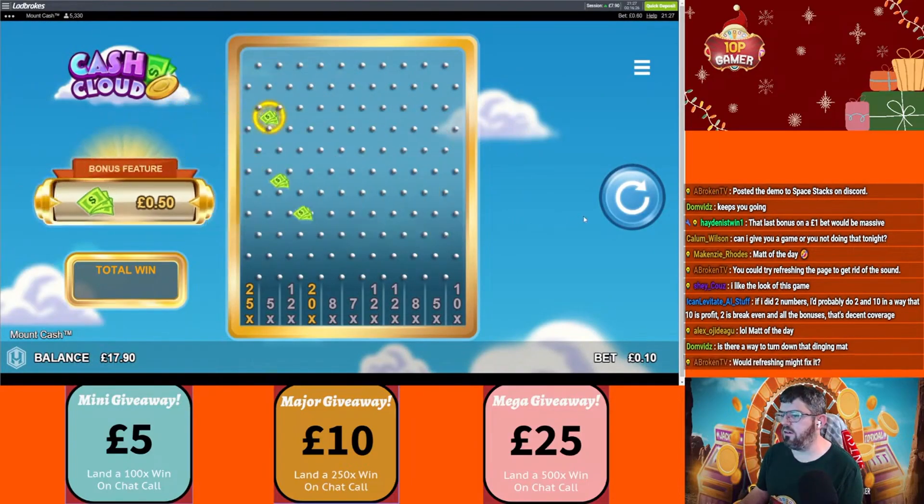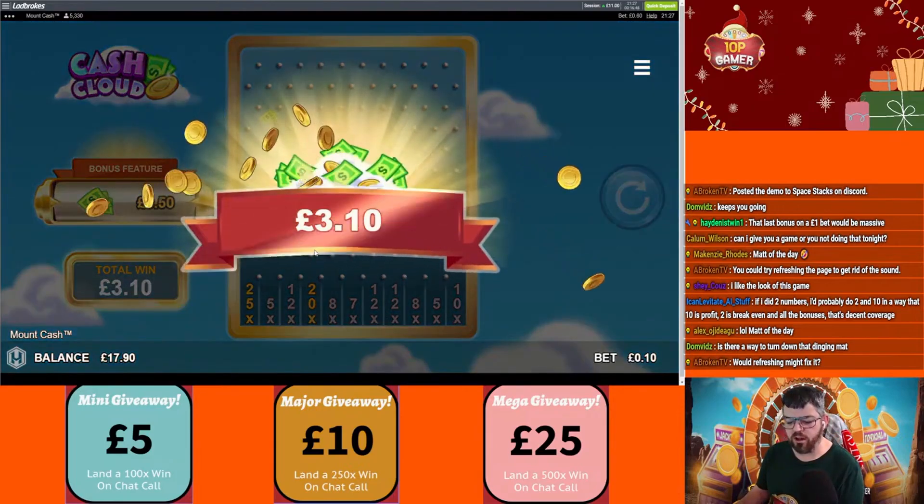Here we go — got the 50s, so you could just hit every single one of those and then the 25x. I think it's part of the game, that's the problem. Stick us to 25 — oh beautiful money! I'll refresh it and see if it helps.